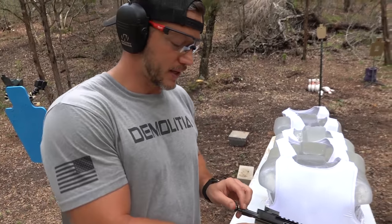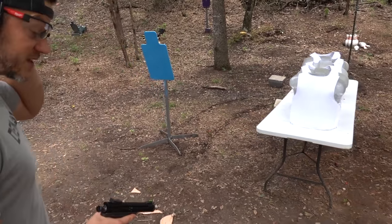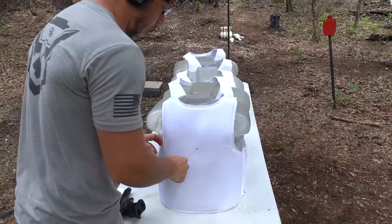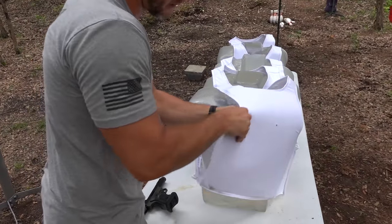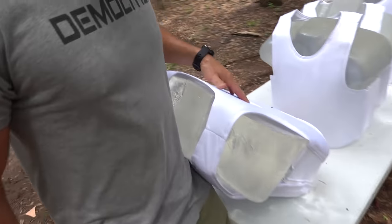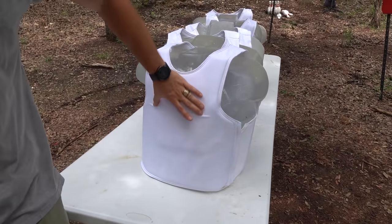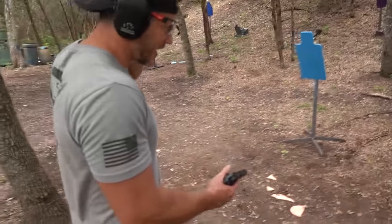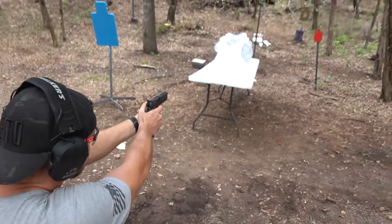We're starting with a .22 Long Rifle, which is very dumb because it's totally not going to go through anything — and if it does, I'm going to single-handedly kill a body armor company. Nothing went through. We actually had the vest on backwards, so there's our .22 hole. We spun it around correctly — there's an extra trauma plate in the front. Now we're shooting a real caliber: 9mm out of this 2011, which also should stop.